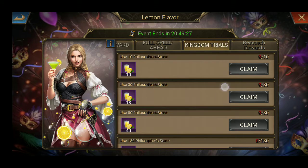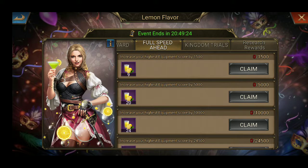In Trials, we need to use floss or stone, and in Full Speed Ahead today we need to increase our equipment highest score. In the Full Speed Ahead tab there are some different types of things to upgrade or increase your score on a daily basis.